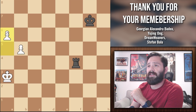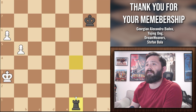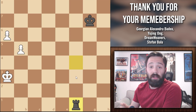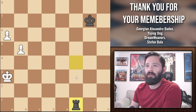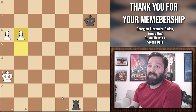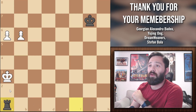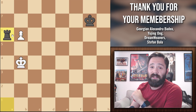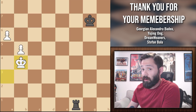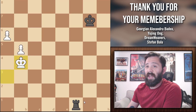He moves pawn to a6, black retaliates with rook to f1, and now what are you going to play as white? Pause the video and let me know in the comments. If you said pawn to b6, unfortunately that's the wrong answer — black can put you in check with rook to a1 and win your pawns the next turn. Now if you played king to b4, congratulations, you drew the game once again.